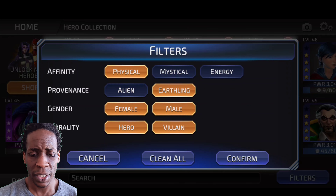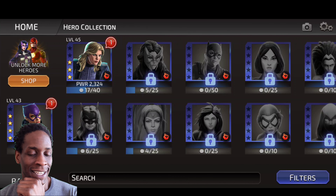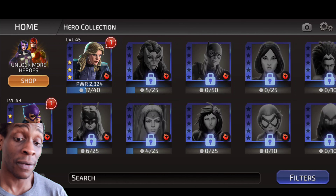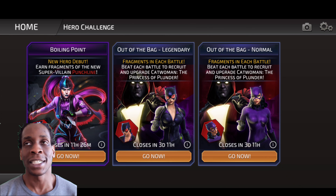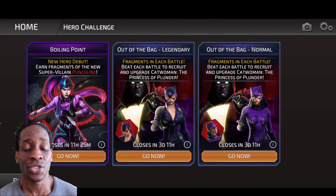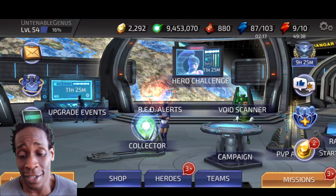I'd be able to take her r5 — I get 50 frags from that — and then I'll need 10 more Catwoman frags somewhere. I would love to have her L1 to be quite frank, but that's not going to happen. Because of the selective nature of the characters you're allowed to use, I can't put Lex in. Lex is the main reason I can punch above my weight and take out teams twice my power level, but I can't use him in this event, so I'm kind of screwed. I just have to let it go.